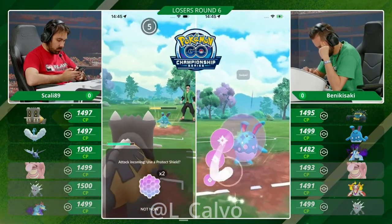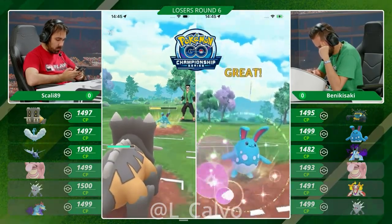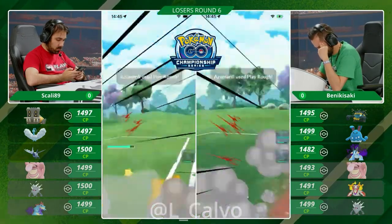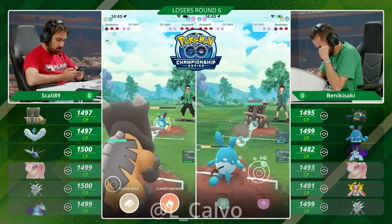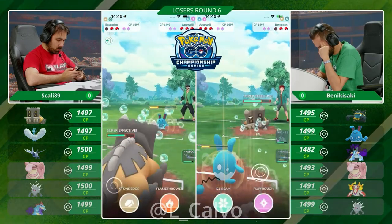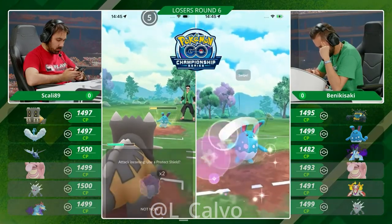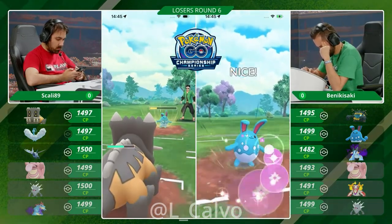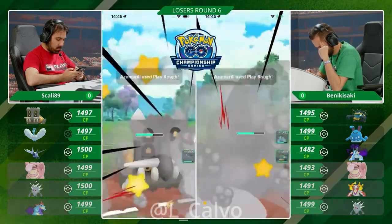I'm not sure if I agree with this play. However, you want to get use out of the Shadow Bastiodon, even though the Skarmory could have baited out the Swampert in the endgame. Bubbles are adding up here — they're super effective. But Bastiodon is obviously so bulky; it's a wall. I cannot imagine that going to Play Rough on the wall is going to do a lot of damage here — it is resisted after all.